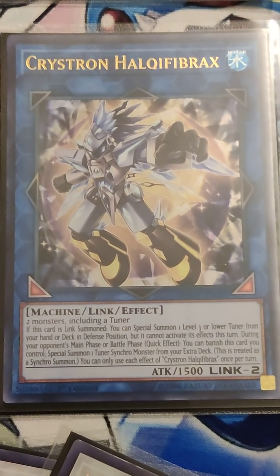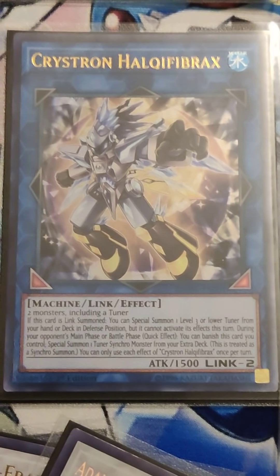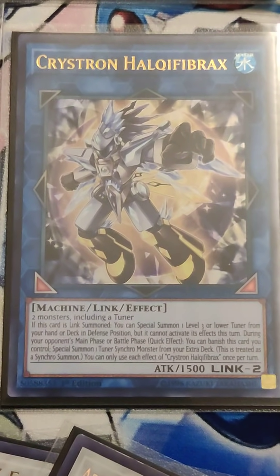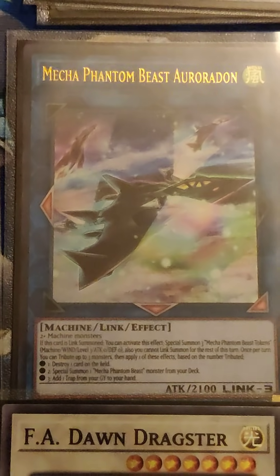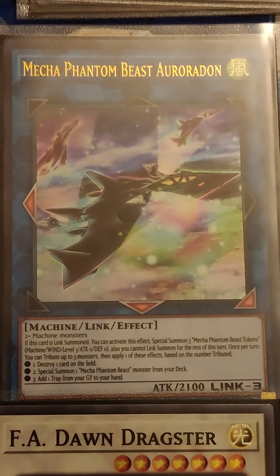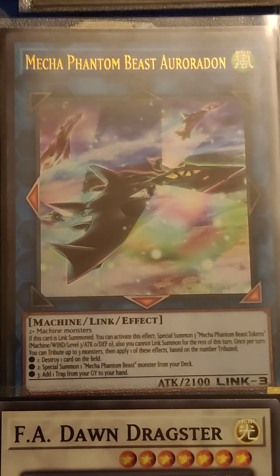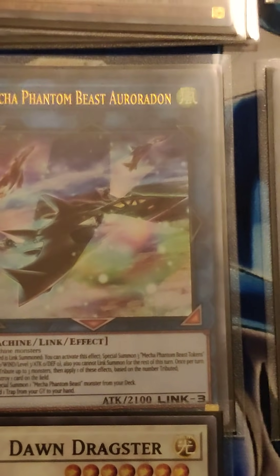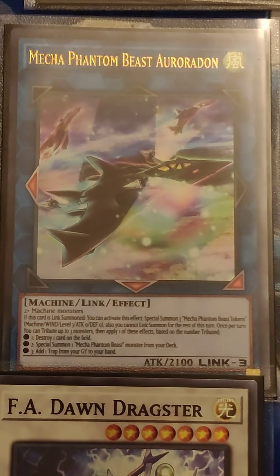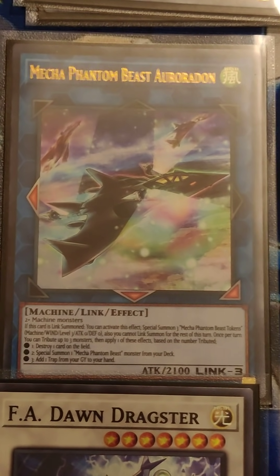Here's Crystron Halqifibrax — mandatory card in the deck. I run it at 1 only because I only hope to use it once per round. Really good card — it helps you get Despot 001 out of the deck. You immediately link summon this and Despot 001 off when it hits the field. Mega Phantom Beast Auradon is what you turn them into — when it hits the field you make three Mega Phantom Beast tokens, and Despot 001 comes right back the moment you do that because it special summons whenever you special summon two or more machine monsters at the same time. Auradon tends to sit on my field after with 2100 attack, which isn't bad.